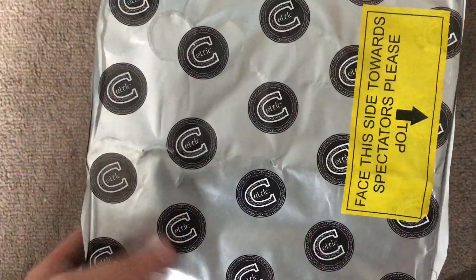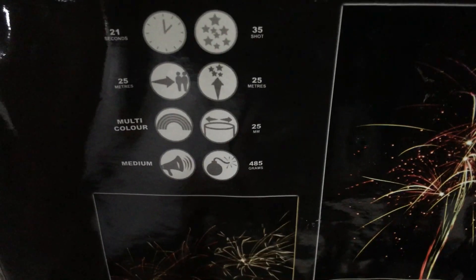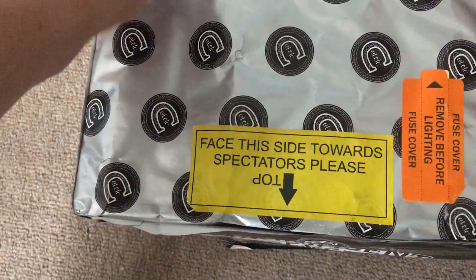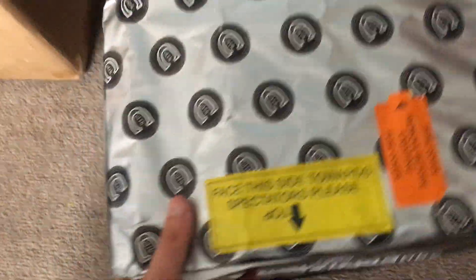We've got Magnificent 7 - never had this before, looks really good. 35 shot, 485 grams, 25 banks of 7. Obviously that's a good one. So that's Magnificent 7.